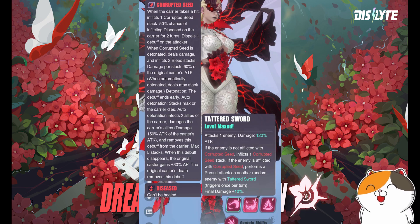Her first skill attacks one enemy for 120% attack damage, and then she will pursue if she hits someone who already has a corrupted seed. Do take note that it only triggers once per turn, so if you give her Astral Witchcraft, she won't pursue a second time. You can give her Astral Witchcraft if you target a different target to inflict corrupted seed, or go War Machine or Hammer of Thor to maximize her bleed or detonation damage.